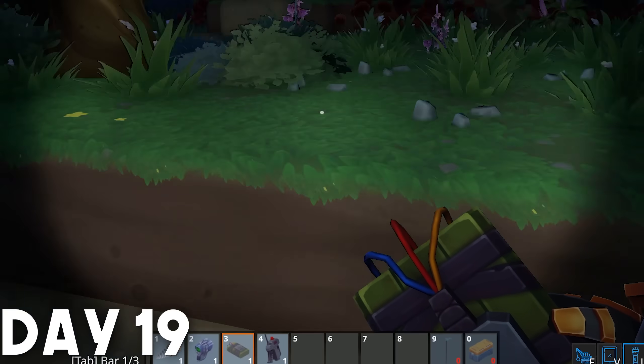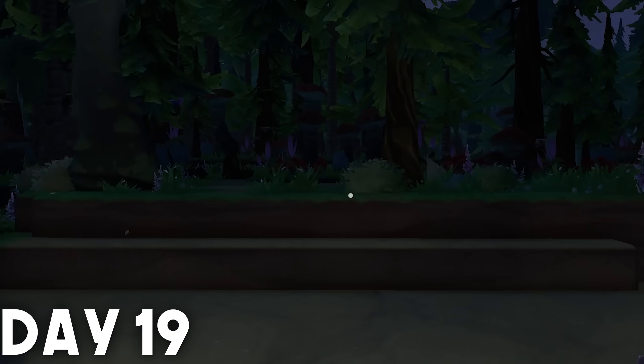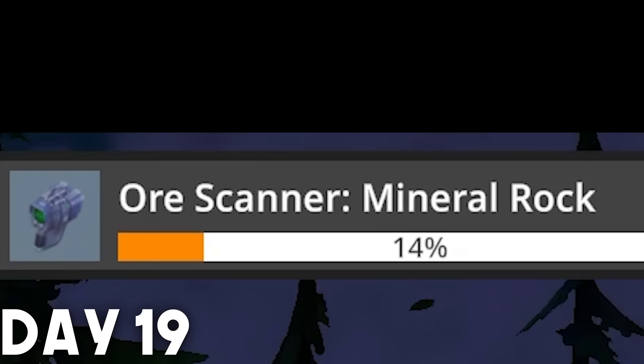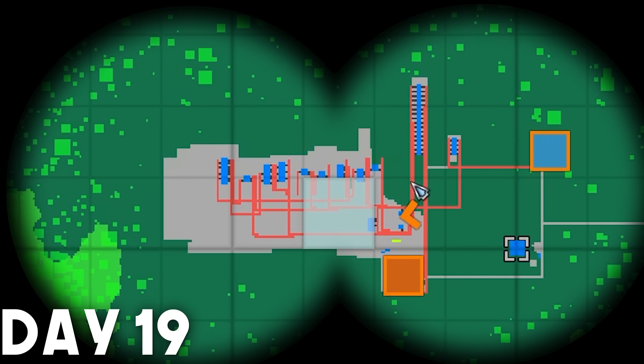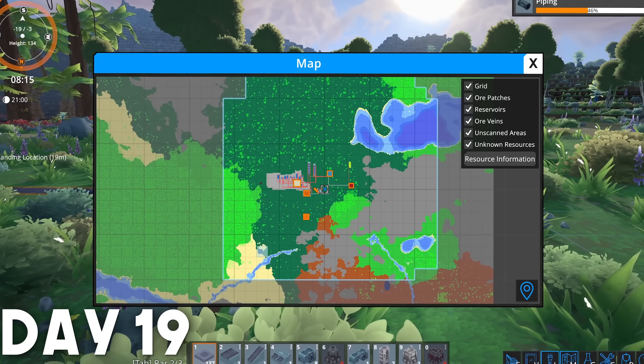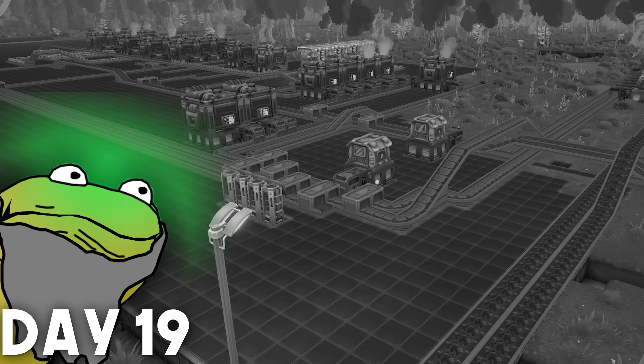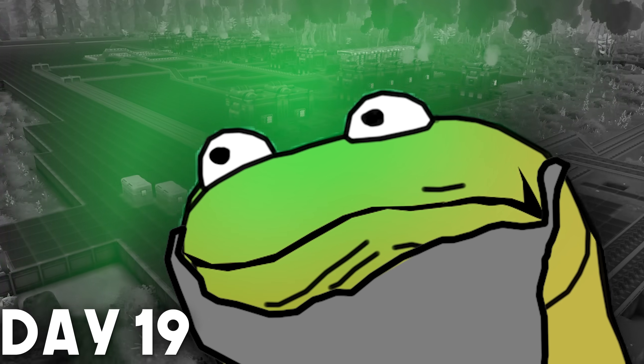Day 19: we construct our first bomb. Success. Along with the aura scanner for mineral rock, this is a huge boon since it'll let us mine our way to richer subterranean deposits. Only problem is the mineral deposit is located directly beneath the factory. I didn't see that, but we'll tackle this later.